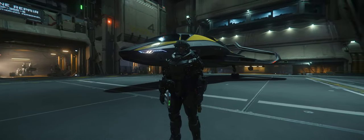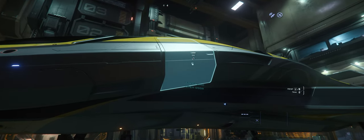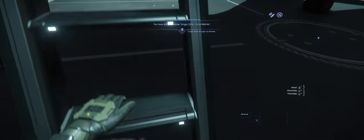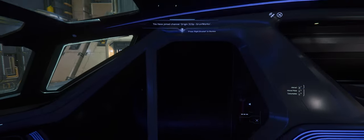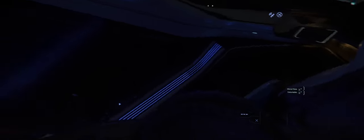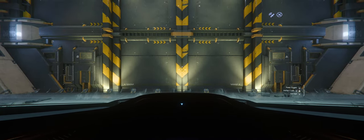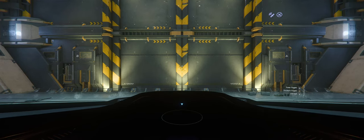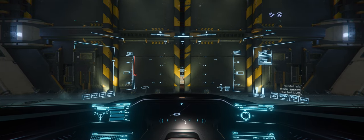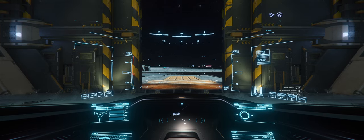We begin our journey on the station above Arc Core — I believe it's Baggini Point. I'm using the Origin Jumpworks 315P, which I did actually modify, though you don't need to. I put in some stealth components — the stealth jump drive, the stealth power plant isn't really that necessary — and I also put in two Scorpion Repeaters because I have no use for energy weapons here. I don't expect to fight a lot, so if I encounter problems, my mission will be to hightail and run.